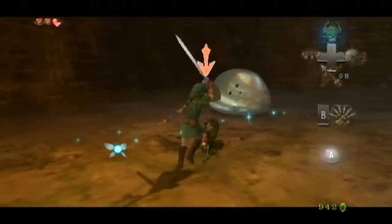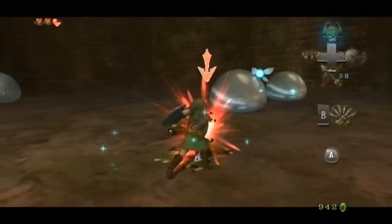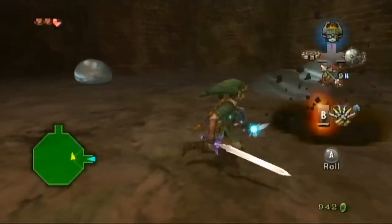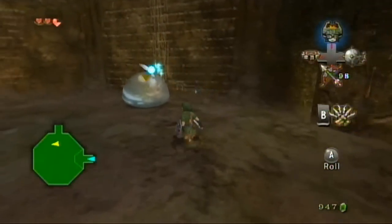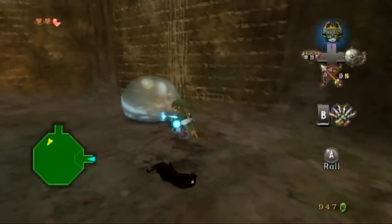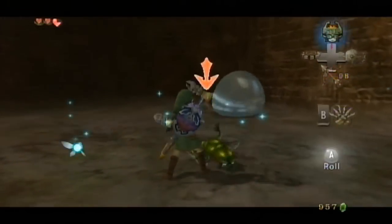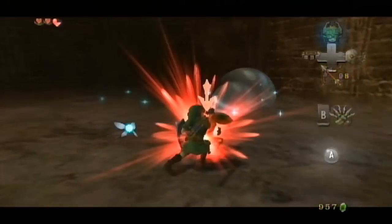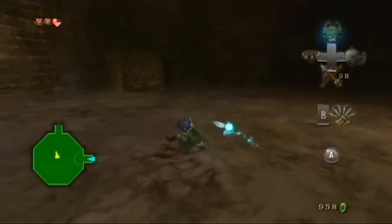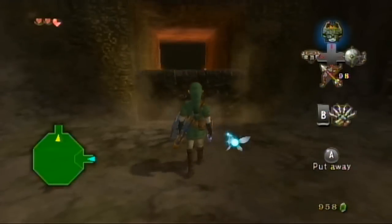There's no point not using your claw shot and saving your bomb arrows — trust me, you're gonna need them way later. So just save your bomb arrows for when you need them, even though you have at max 100 bomb arrows. Continuing down — these first floors are gonna be really boring.